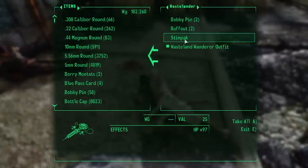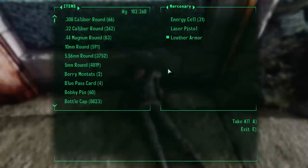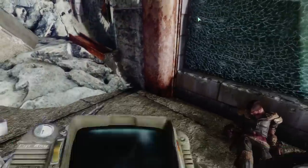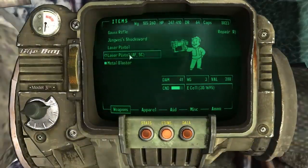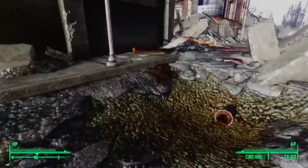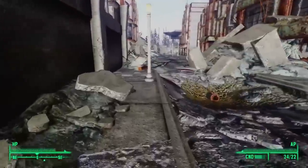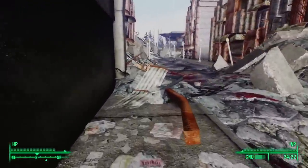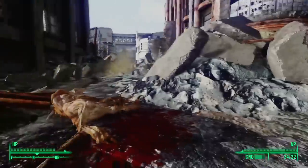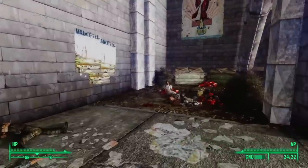I get the impression that deathclaws like to inhabit what appear to them to be fortified enclosed spaces. Settlers or wastelanders had at one time tried to fortify the ruins of Olney — many streets are blocked off with big plywood barricades, and this may have been what attracted the deathclaws here to begin with. In Fallout New Vegas, deathclaws moved into Quarry Junction, which has only one way in or out and lots of nooks and crannies for them to nest.